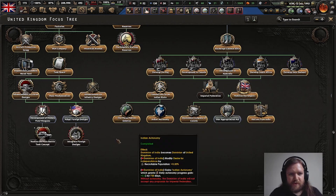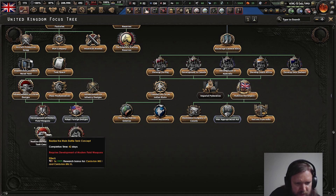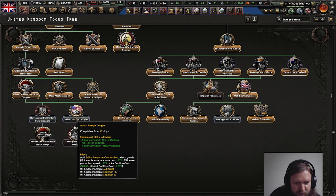Advancements and crews are designed. That's for the Valentines, infantry weapons, six pounder and 17 pounder and then Centurions. And this one will allow us to get American units. Also reduces air doctrine and land doctrine cost.